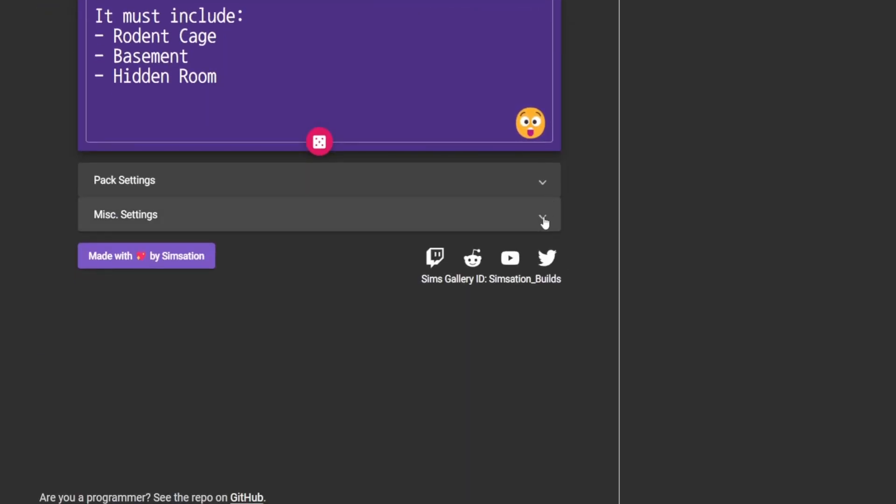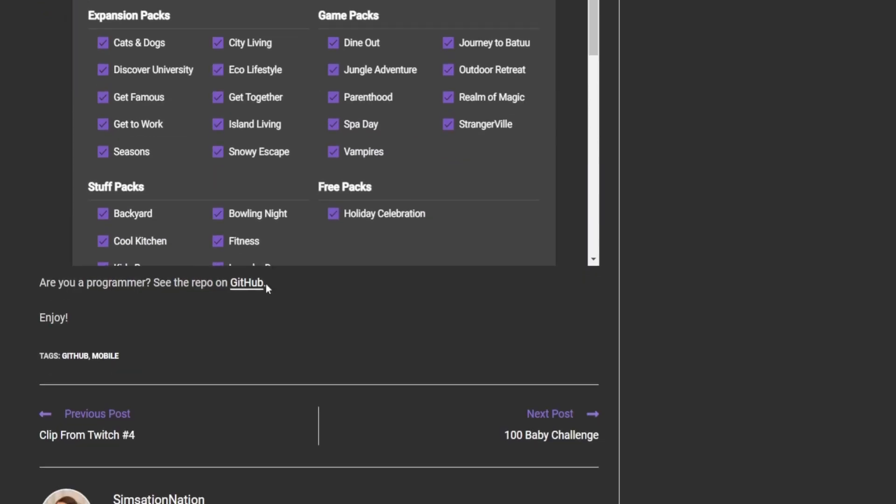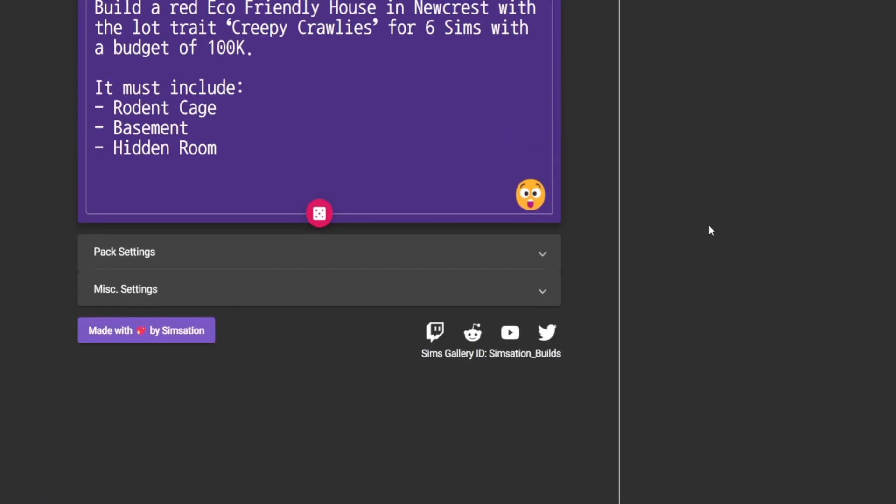It has these settings that let you customize, like, the MISC. Select the packs you have or don't have. It doesn't have kits, but who really likes kits anyways?